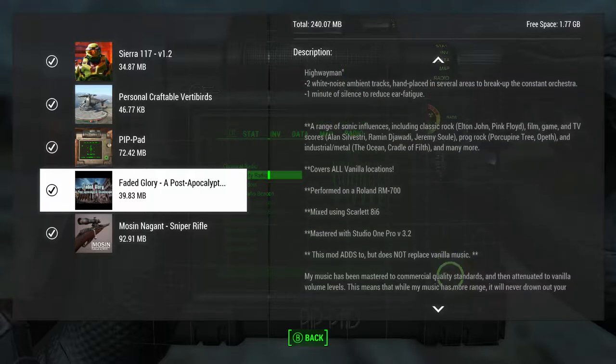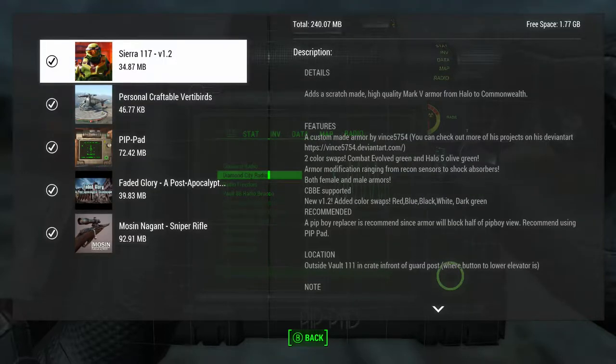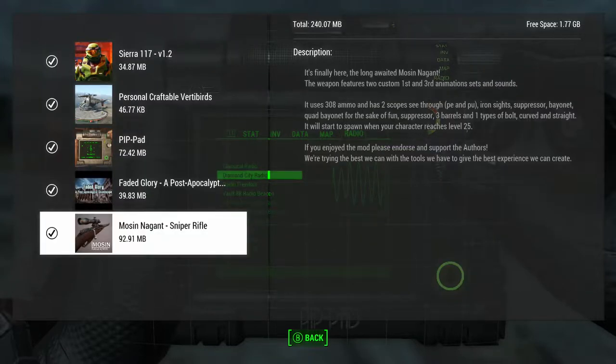Here's all the references he makes in here. And then we have Sierra 117 Volume 1.2, made by DO318. Then we got a weapon mod, the Mosin Nagant Sniper Rifle, and this one is made by HyperX. Then we have PipPad by Little Chronic.